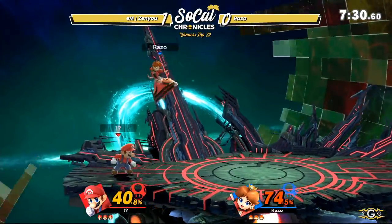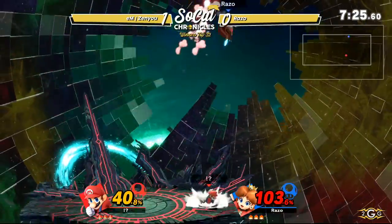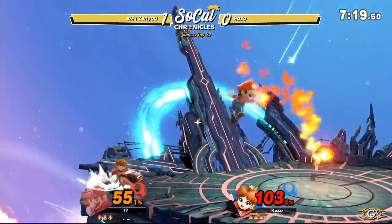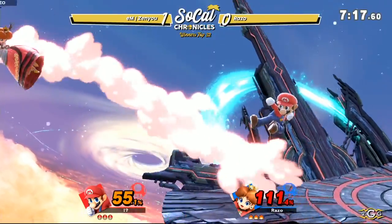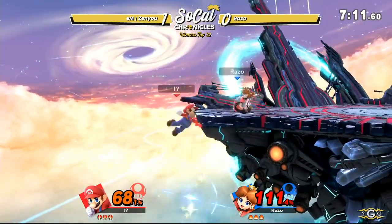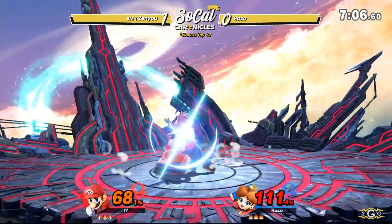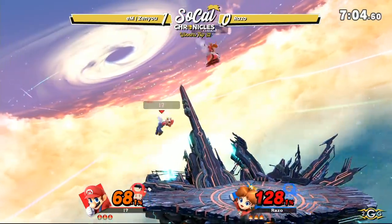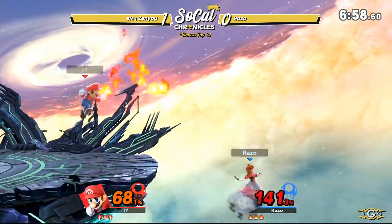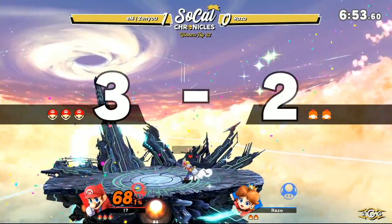Zenyu so far doing a good job of just avoiding Razo's offense at the moment. Double up air, not going to finish off with an up B — not quite enough room to get that. Landing with the forward air, able to put some damage on Zenyu. Dash attack going to get punished by Nair out of shield. No up smash out of shield this time around. Razo's definitely being careful on his aerial advantages. Both players are actually trying to space each other out, looking for their hit to start it off. Zenyu looking for some type of kill throw — there he gets it with a back throw.